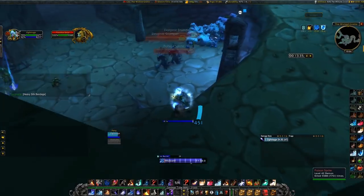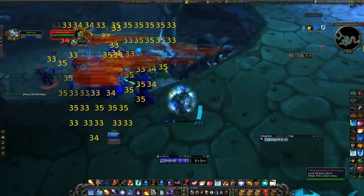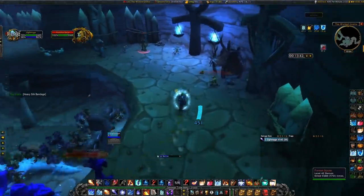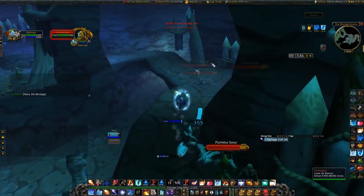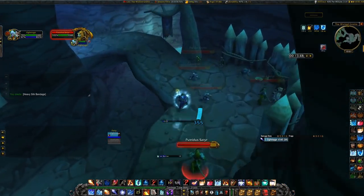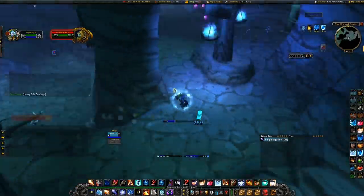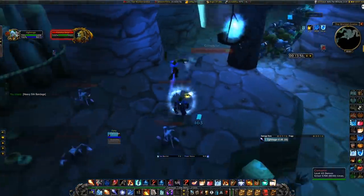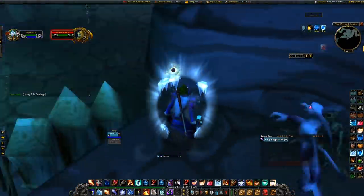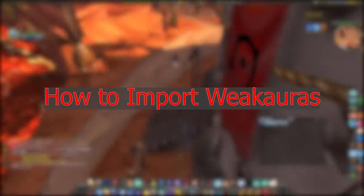What I'm going to do here is run through all the WeakAuras, talk about them a little bit, and then show how to set them up if there are special setup steps. In order to import a WeakAura you have to import a specific string, so I'm going to have all the strings and links included in the description below. There will also be timestamps below so you guys can navigate to exactly where you want in the video.